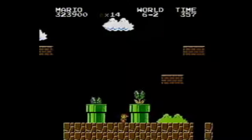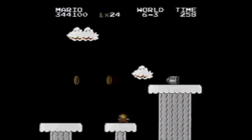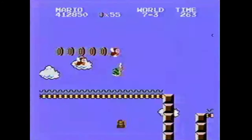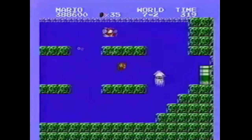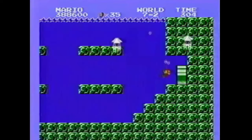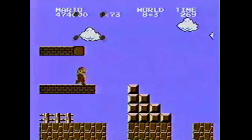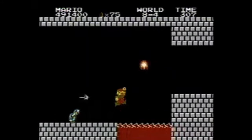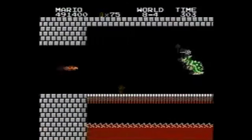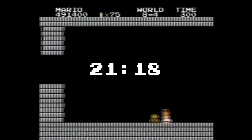The late worlds ended up being not the cleanest. 6-3 is particularly slow, as Andrew waited on essentially every platform in the Bullet Bill section. He died twice in World 7, in the first and third stages, and in 7-2 he had an intense battle with a blooper. In the second to last stage, 8-3, he picked up a mushroom for safety. He did indeed get hit at the end of 8-4, partially because his hitbox was taller from the mushroom. After touching the axe, his run clocked in at 21 minutes and 18 seconds.